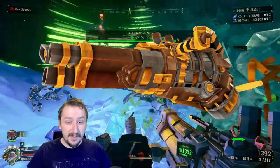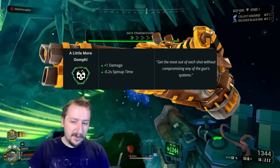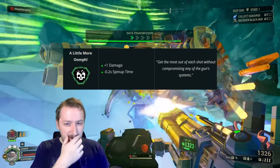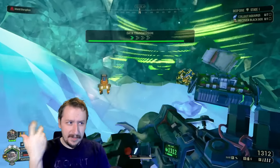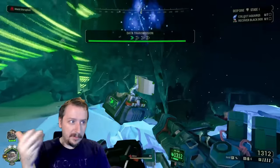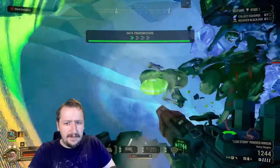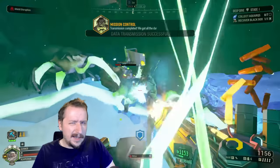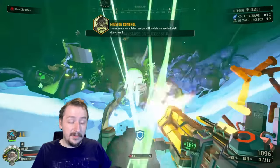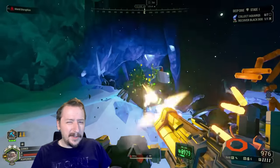For the minigun, my pick for best overclock would probably go to A Little More Oomph. This one is a pretty solid overclock. It gets you one more point of damage for every shot, which is nice for the minigun — you get a lot more DPS every point of damage. You also get a 0.2 second faster spin up. So if you take the faster spin up in tier 4, you have a 0.1 second spin up — practically no spin up. It's really nice for just moving around and you can use it with any build.